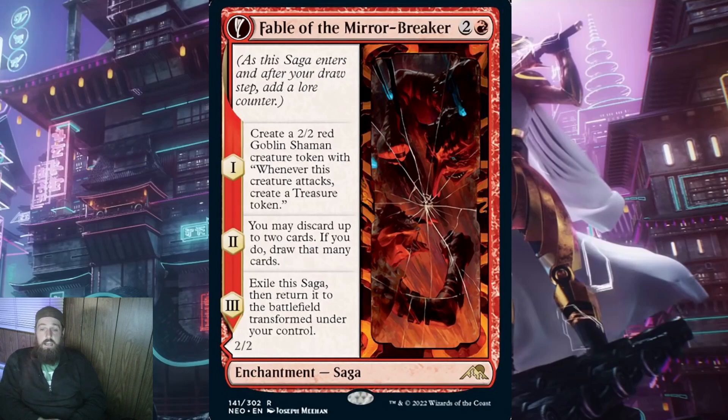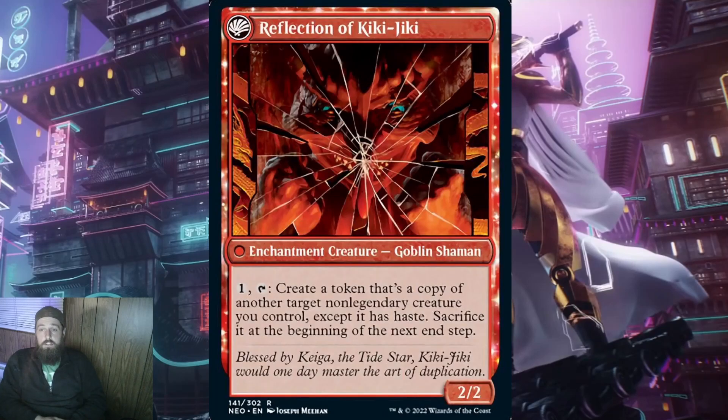Next, let's get into the red sagas. First, we have a return of a favorite: Fable of the Mirror Breaker for 2 and a red. When it ETBs, create a 2/2 red goblin shaman creature token with, whenever a creature attacks, create a treasure token. Mono red is definitely going to be a thing again for this set. The second lore counter says you may discard up to 2 cards; if you do, draw that many cards. This is a rummage effect, and normally I'm not keen on it, but in goblins, being able to get rid of a top-decked land or an end game card not needed can be really useful when you're trying to be as aggro as mono red is.